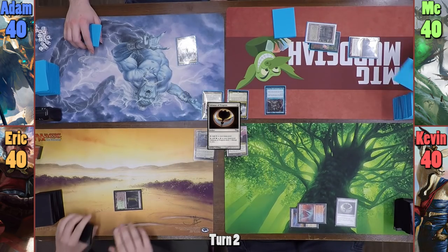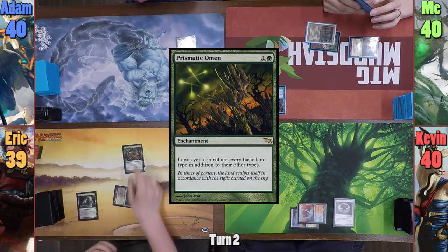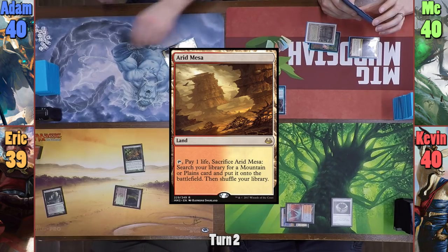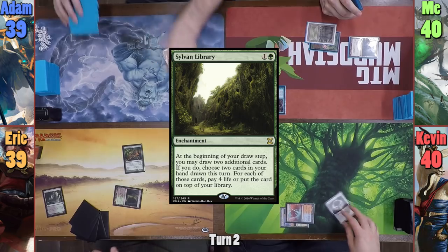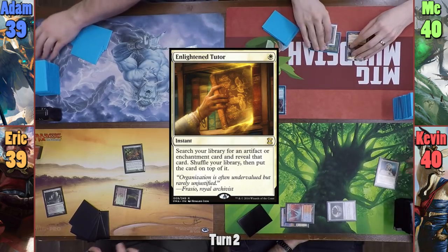Kevin casts Talisman of Progress, allowing me to draw. Eric plays a Ferdent Catacomb, cracking it to find a land, and casts Prismatic Omen. He doesn't pay the one, and I draw a card. Evil Atom plays an Arid Mesa that dies to the glare, but allows him to find a land so he can cast Sylvan Library. I draw from it, and in response Kevin casts Enlightened Tutor, which I somehow forget to draw from.